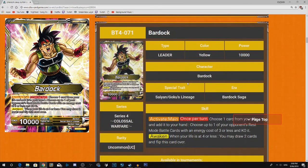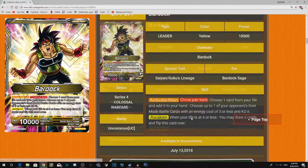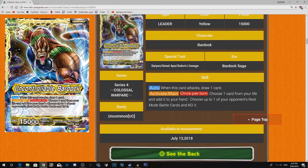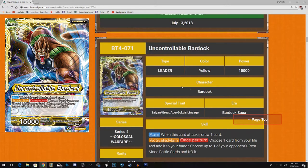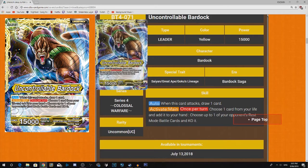Our first yellow Bardock leader. Choose one card from your life and add it to your hand. Choose up to one of your opponent's rested mode battle cards with an energy cost 3 or less and KO it. This side is a little bit underwhelming, but it's a good leader seeing as it can awaken by itself. When you awaken, it can KO any battle cards — so this is actually kind of strong. The only thing is you do have to take a life for it. He does have the Goku's Lineage tag, and he draws when he awakens as well. I'll give this guy a 3 star — you can also play Shigeshi with him.